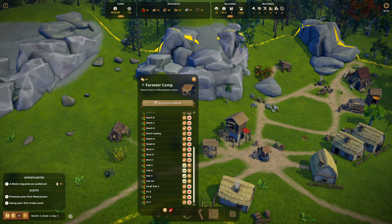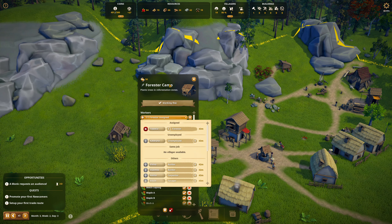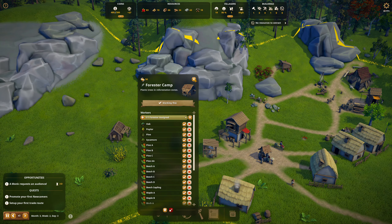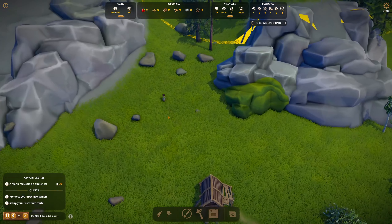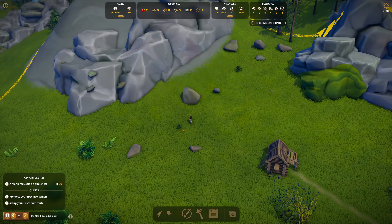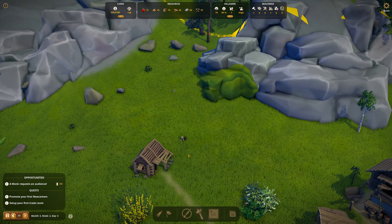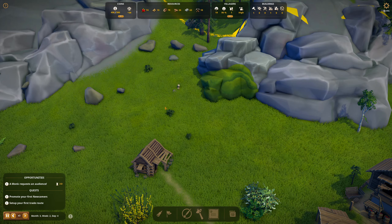No workers assigned — I've got to find where the workers are. It's going to be Tapachia. You're going to start planting? You plant really fast. This plants really fast.